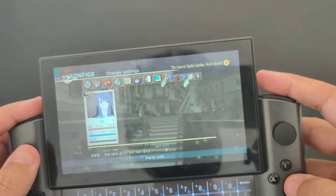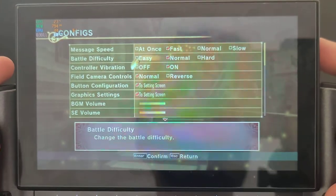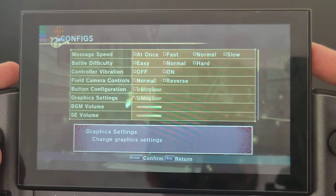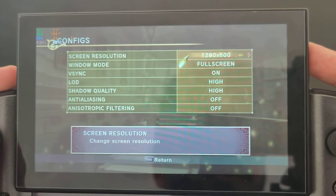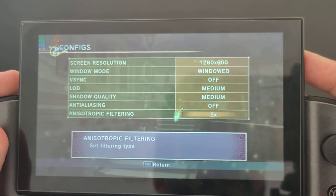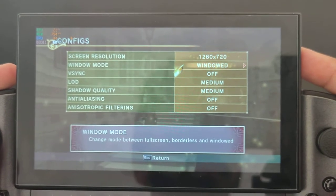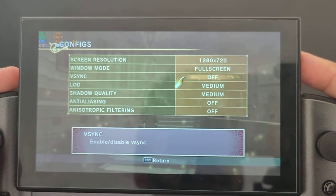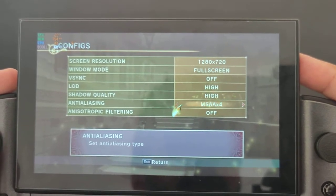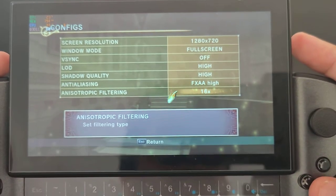Let's do some config and see what we have here. Going to graphics - as you can see, 720p is the maximum. 720p, windowed fullscreen, V-sync - we're gonna need this. Quality is set to high, tail icing high, and 60 FPS cap. So everything is maxed out right now.